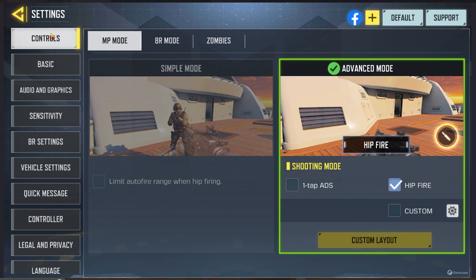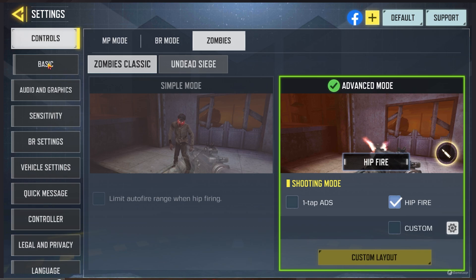Let's open the settings. The first one we have for controls — personally I use the advanced mode and the hipfire. This is the one that's most normal to me and it's the same settings that you'd have for CS:GO or Valorant on default. I do the same for battle royale and for zombies.